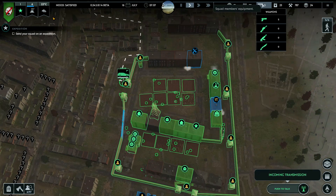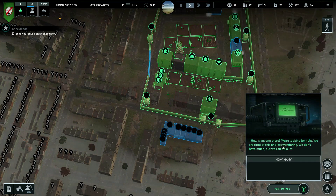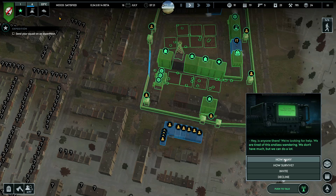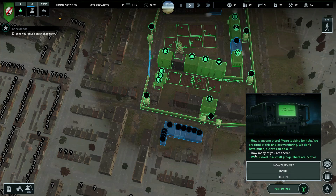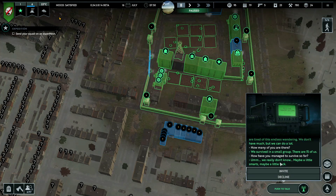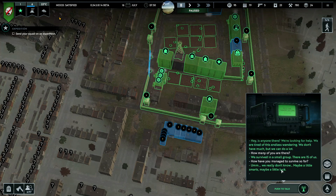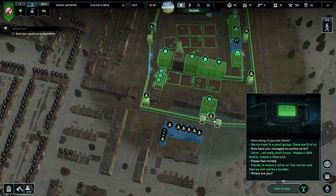Food for three days, lots of ammo and weapons. How many of you are there? 15 - how did you survive? Nice, 15 people. Please come to us - we'll take you in. I'll give them the address and then they can come in.